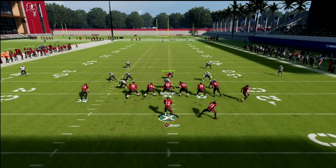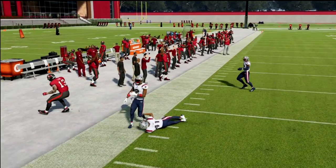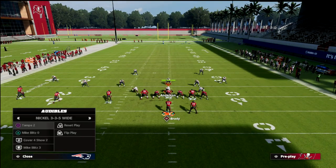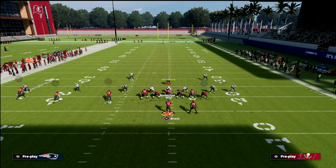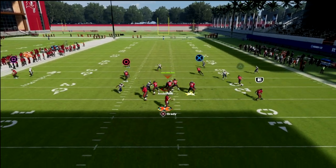They have to do one of two things: either play man on it or play Cover 2. And if they play Cover 2, that's kind of where we want them to go — we want them to play Cover 2 because it's going to open up other concepts for us later on. You see it's covered, but now look at the post — pull the vertical hooks. That's why I love this post drop in a Cover 2 shell.